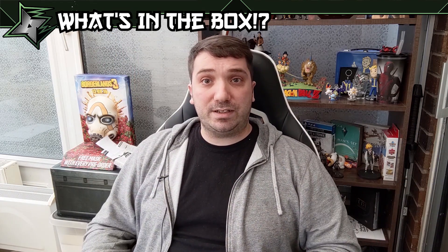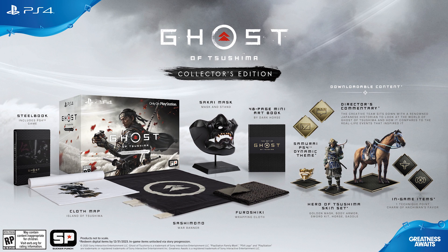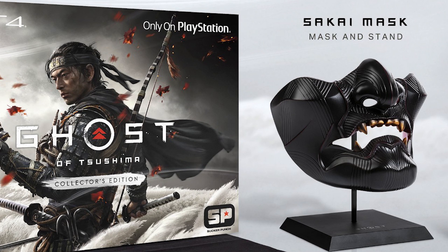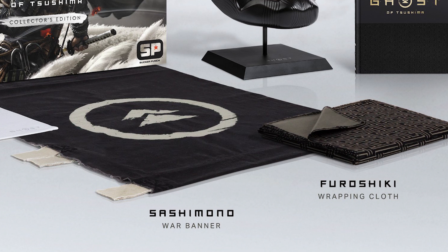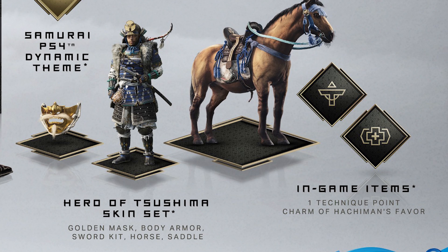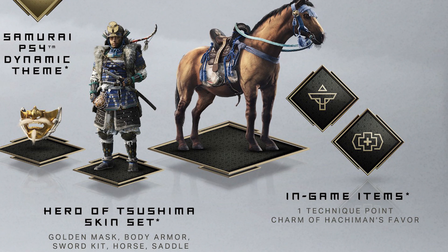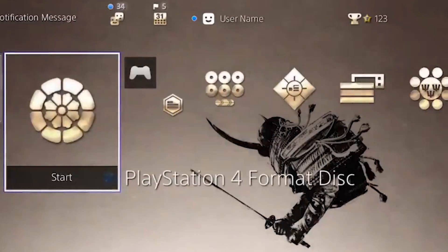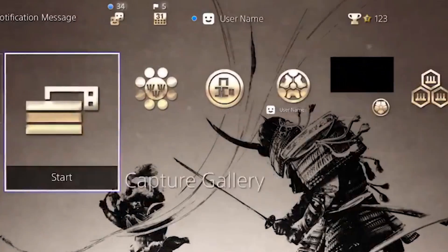Let's move on to the collector's edition. This version of the game is available at EB Games New Zealand and Canada, Amazon.com, GameStop, Game here in the UK, and GameStop EU excluding Ireland. In this version you will get the game, the steel book, the Sakai Mask with stand, a cloth map, a Sashimoro which is a war banner, a furoshiki which is a wrapping cloth, a 48-page mini art book by Dark Horse Comics, the Hero of Tsushima set with golden mask, body armor, sword kit and horse saddle, two previous in-game items which are a technique point and the charm skill, the director's commentary, and a unique dynamic theme which Sucker Punch put up on their Twitter.